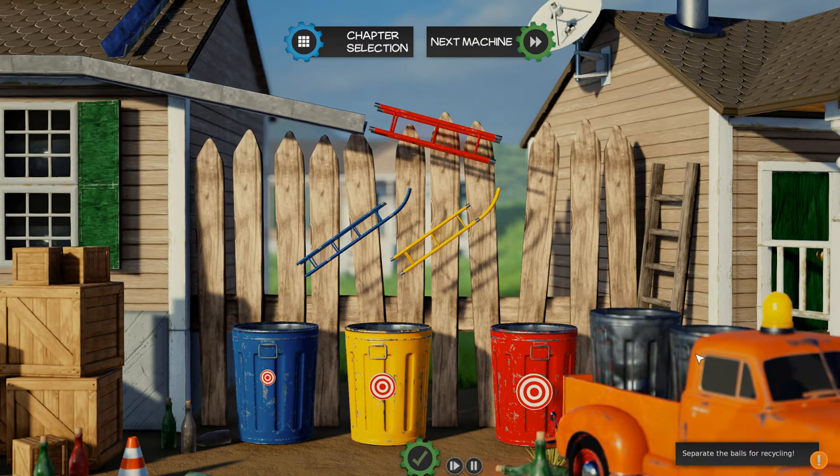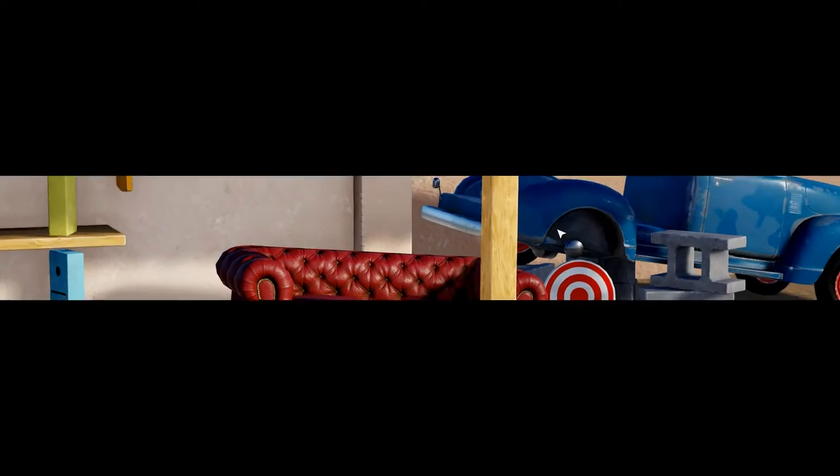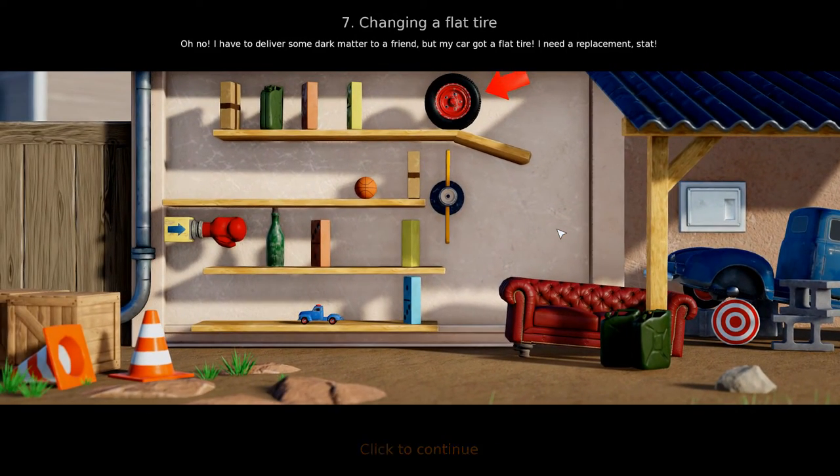There's the garbage man. Going back to chapter select — you may be wondering why I keep pressing chapter select instead of next level. If I hit next level, it'll go to the last level I'm currently on which is way ahead — it won't go to the next level. That's why I have to keep doing that.